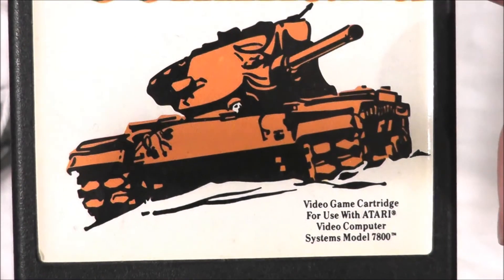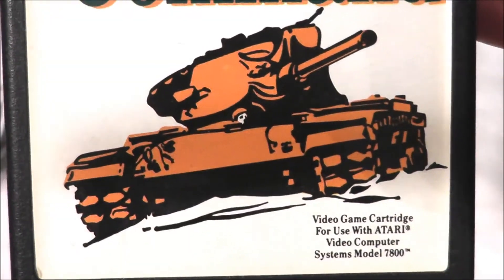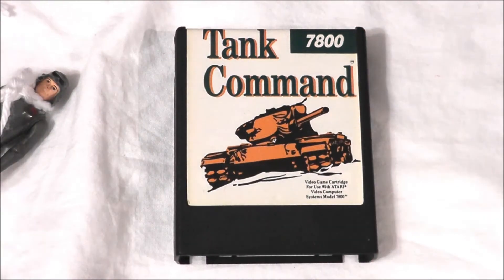The label art — you've got a brown tank and a little dude sticking his head out, and it looks like it's stuck in the snow. Alright, let's go ahead and take Tank Command, pop it into our 7800 Pro system, and see how it holds up today. Let's go to the game.